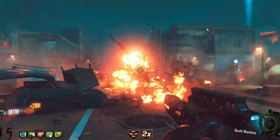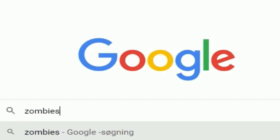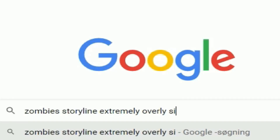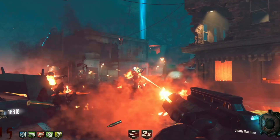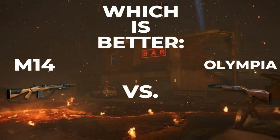There are a bunch of big questions in Call of Duty Zombies: which map is the best map, how to turn on power, and how the hell does the zombie storyline actually work? But the biggest question of them all is, which is better — the M14 or the Olympia?